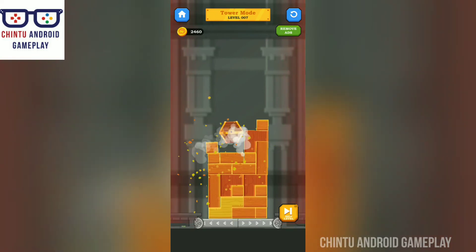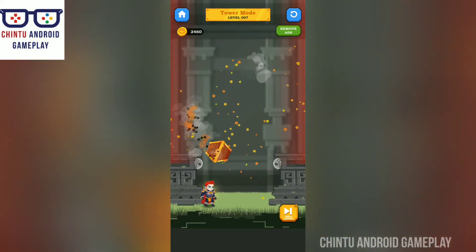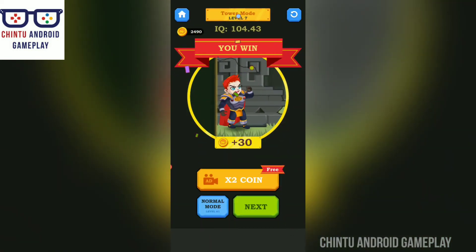The treasure box has to come down — I am releasing these towers. Excellent! Level 7 completed.